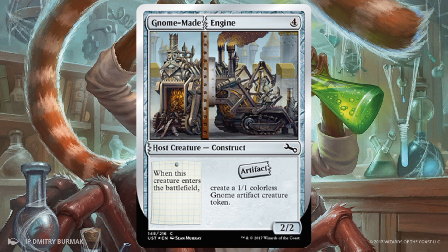Gnome Made Engine — this creates some gnome tokens, really good for the Order of the Widget, but also great if you're just trying to go wide or build out your board state. It's a 2/2 for four — that doesn't feel great on paper, but remember you get the gnome token when it enters the battlefield, so it's actually three power three toughness worth of stats for four. That's actually pretty on par, and I'm fine running something like that. It's a common, so you'll be able to pick these up. Again, if you can augment it, tons of value to be had down the road.